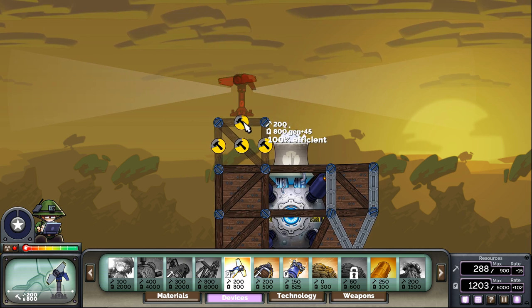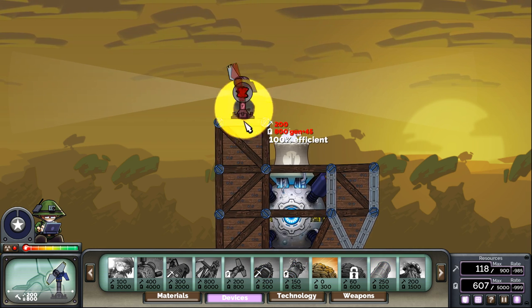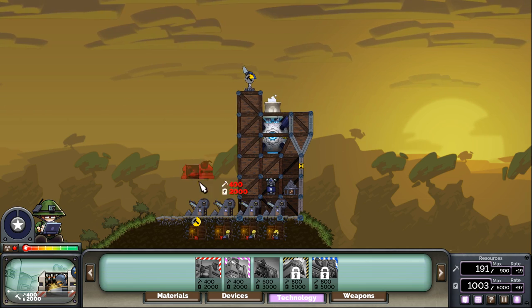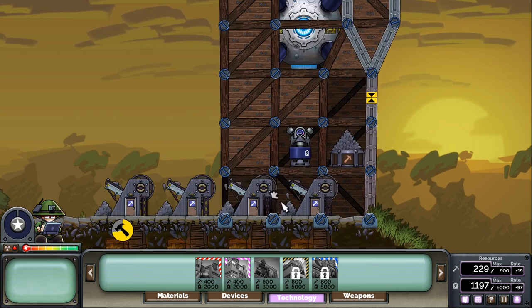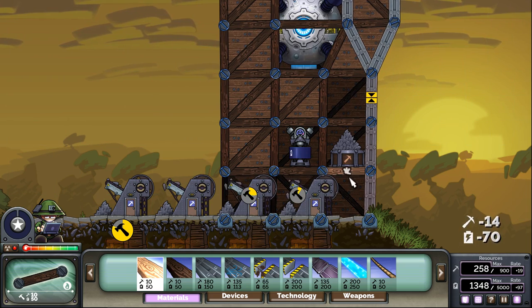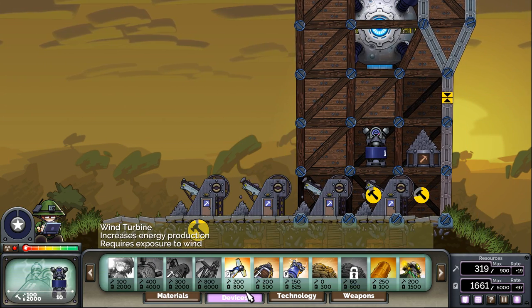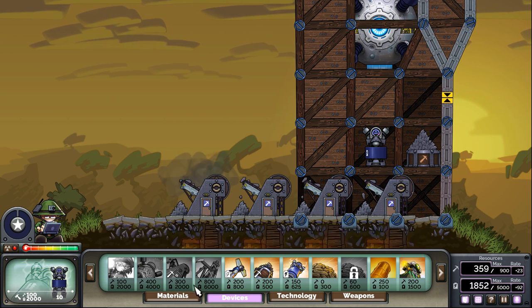Basically, we have an upgrade to the warhead, which means we're going to need a fair amount of technology — an upgrade center — and as with everything in Tanya's mod, a good amount of economy to go behind it, because these are not friendly to the energy bill, if you know what I mean.